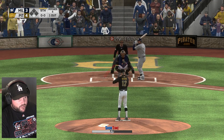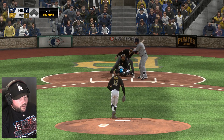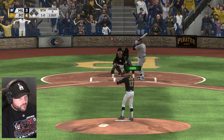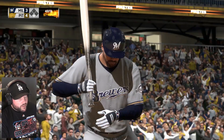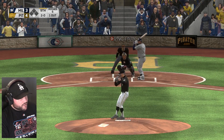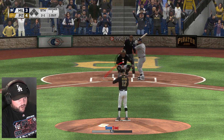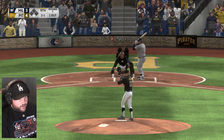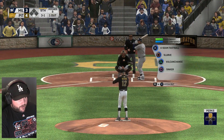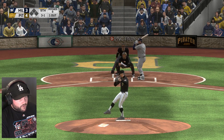Aguilar is up — he was the first out in the previous game. The umpire hates the second-year pitcher man. Going sinker — right there. Ground ball to second. Two outs, one more.